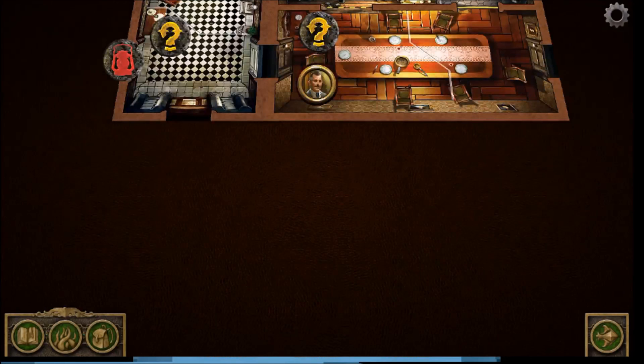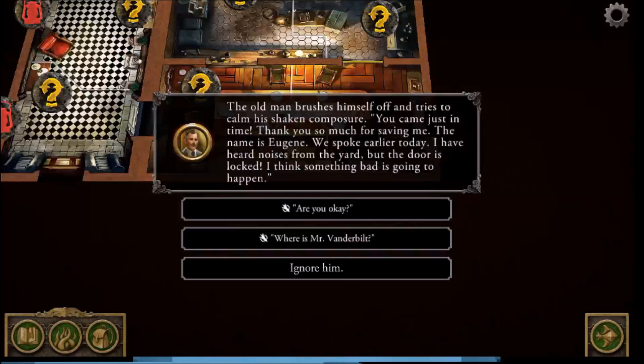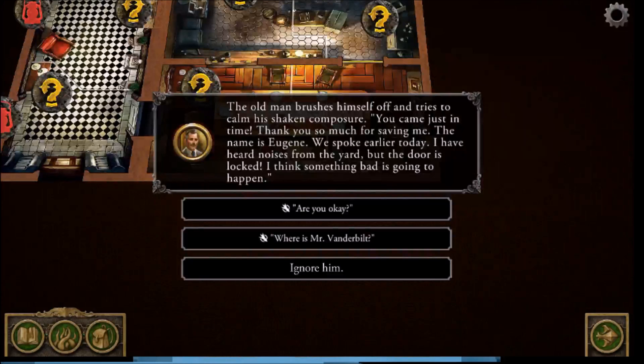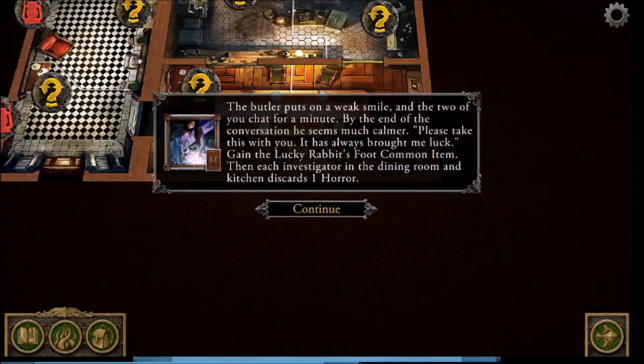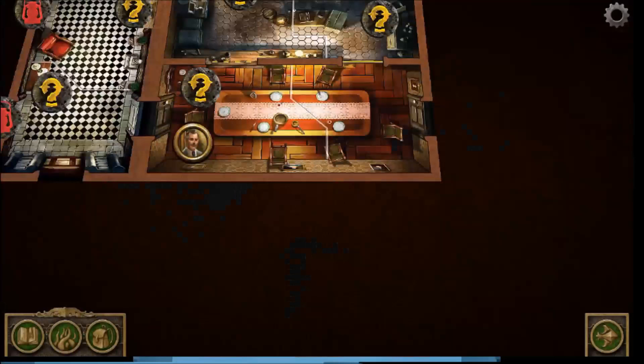We interact with Eugene. He brushes himself off: 'You came just in time, thank you. I've heard noises from the yard but the door is locked.' You can ignore him, ask if he's okay, or ask about Mr. Vanderbilt. I say 'Are you okay.' He smiles, chats, calms down, and gives us the lucky rabbit's foot. Each investigator in the dining room and kitchen discards one horror. That uses Father's second action.